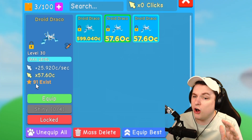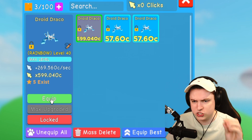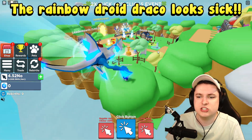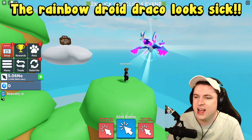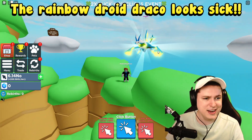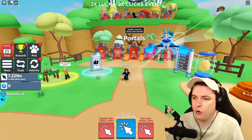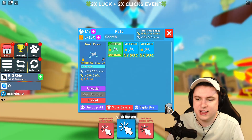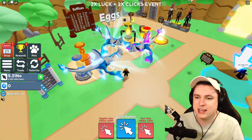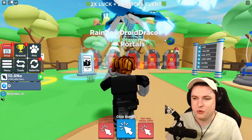600 OC! There are only 91 of the basic ones, so not that many. Three, two, one - boom! Here we go, the new rainbow Droid Draco, the rarest and strongest pet currently in Clicker Simulator on the new account. We now have a full team of the newest secret pets including the new rainbow version.